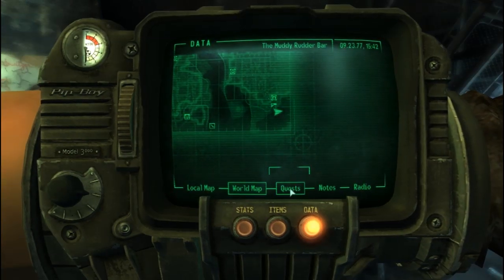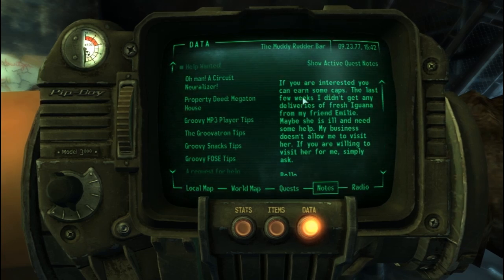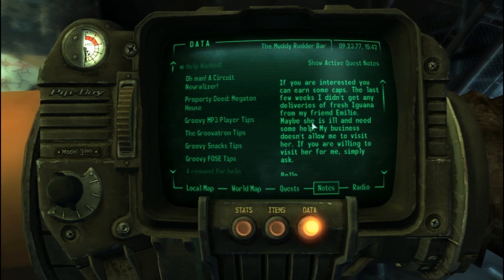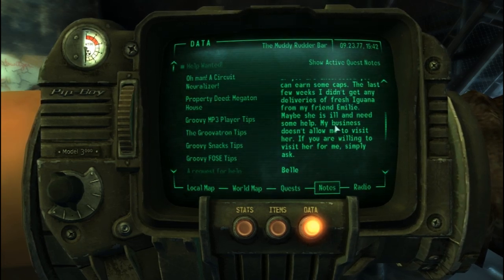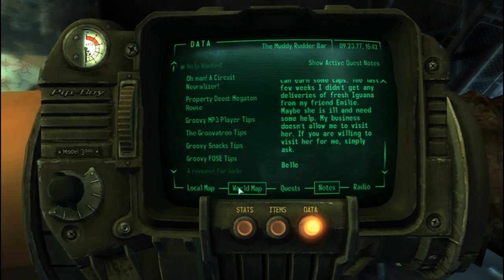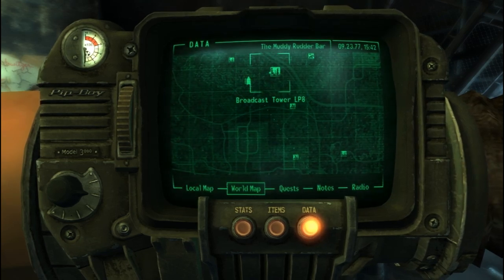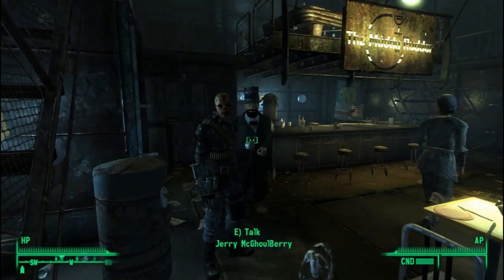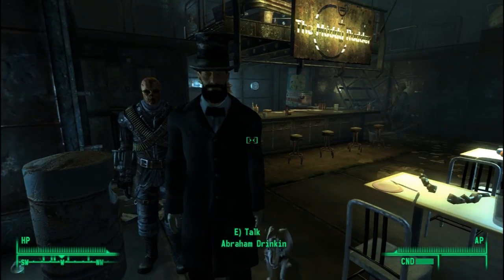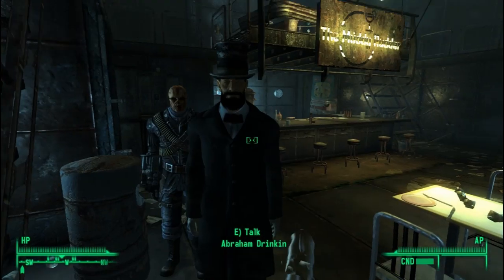Let's read the note. I didn't realize she had her own little quest thing. Help wanted: if you're interested, you can earn some caps. The last few weeks I didn't get any deliveries of fresh iguana from my friend Emily. Maybe she is ill and needs some help. My business doesn't allow me to visit her. If you are willing to visit her for me, simply ask Belle. Oh, so it's her — she knew all about it. Alright boys and girls, let's get moving. Remember, this is a rescue mission, so don't take any crazy pot shots knocking out anyone. Especially you, puppy.